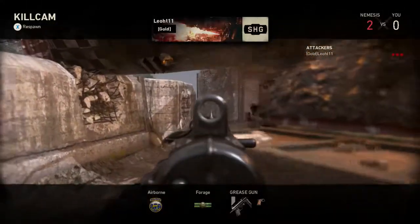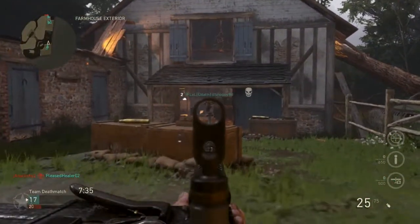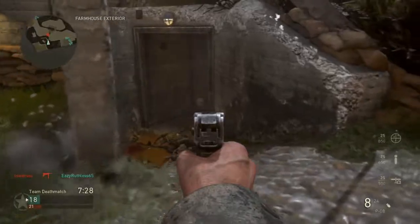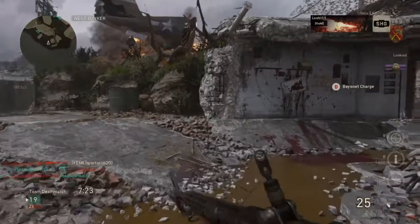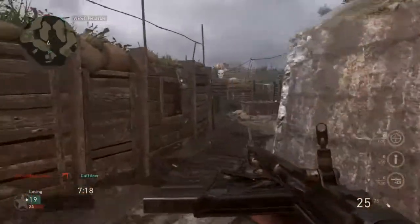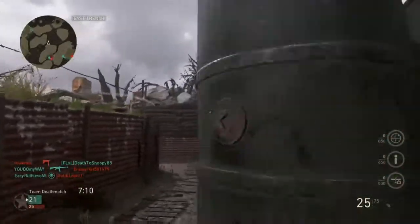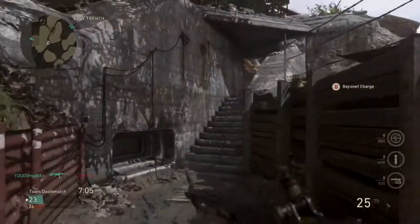I'm not as annoyed by the incendiary shells as I am by the submachine guns, especially the PPSH — it's such a powerful gun. I really hope the STG, which is the assault rifle in the game, gets more attention. I don't actually see a lot of people using it yet. I really hope the PPSH and the STG don't turn into the Bal-27 and the ASM1 we saw in Advanced Warfare, because that was Sledgehammer Games' last Call of Duty game. I don't want there to be one gun that totally overpowers the rest, so hopefully when the game comes out in November they can make some changes to weapon balancing.